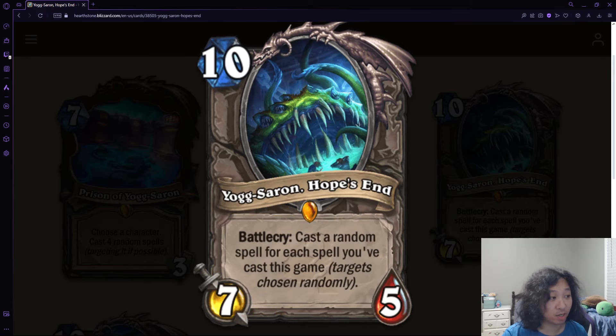At number six I have Yogg-Saron, Hope's End — the original one from Whispers of the Old Gods. Battlecry: cast a random spell for each spell you've cast this game; targets are chosen randomly. There was a lot of speculation before this card came out about whether it would be good or not. It turned out that on average it's pretty good — it was a game-winning card a lot of the time. It turned the World Championship into a fiesta, hopes were crushed, dreams were made, nightmares for everybody. It's not here because it's balanced or even good for the game — this card almost single-handedly killed competitive Hearthstone. But at the time, all the videos and memes and people talking about it was basically peak Hearthstone — the community at its best and worst at the same time. This is the card that encapsulated what Hearthstone was at that moment.